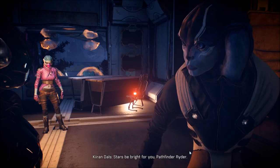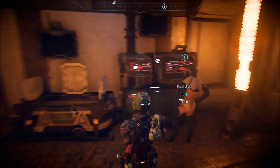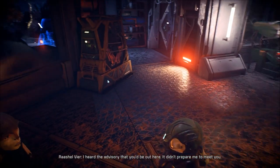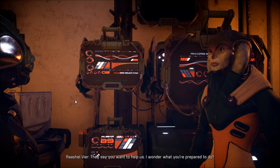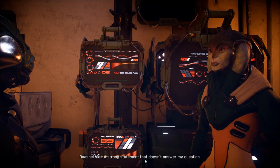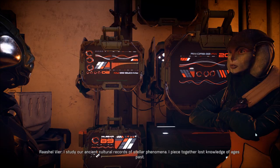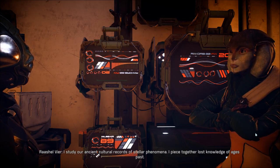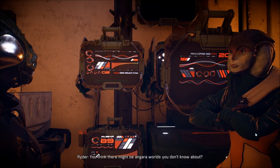Stars be bright for you, Pathfinder Ryder. I heard the advisory that you'd be out here — you didn't prepare me to meet you. The name's Ryder, I'm with the Andromeda Initiative. They say you want to help — I wonder what you're prepared to do. My name is Rochelle Veer; I'm an archaeastronomer. I study ancient cultural records for stellar phenomena, piecing together lost knowledge of ages past. My goal is to find undiscovered colonies we lost contact with — potential allies against the Ket.